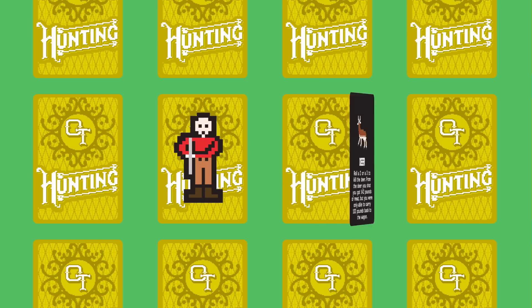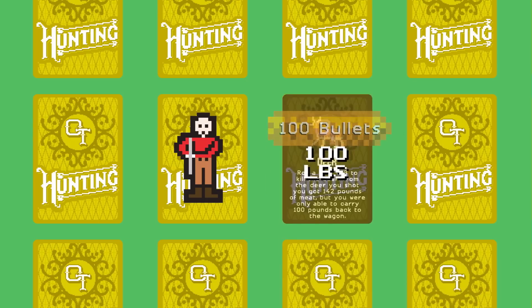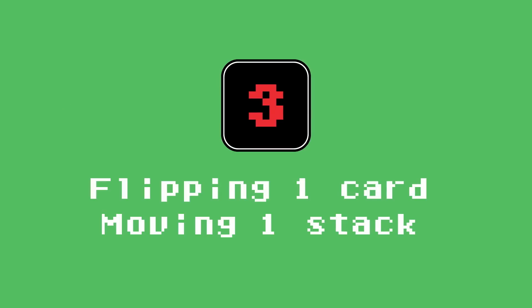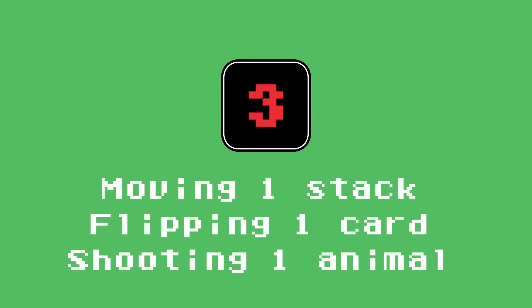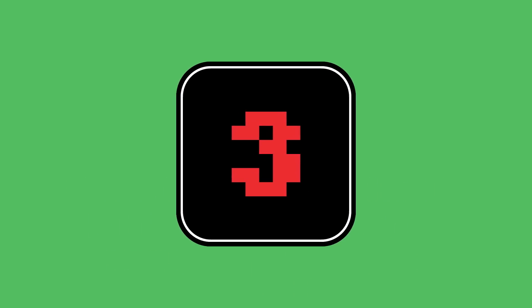Shooting: when you encounter animals, you have the option to hunt. Successfully killing an animal rewards you with at least 100 pounds of meat, even if it's a squirrel. Remember, flipping, moving, or shooting each counts as one action. Perform them in any order, but each action you take deducts from the number you rolled. So in the case of the three you rolled, flipping over a card leaves you with two actions remaining.